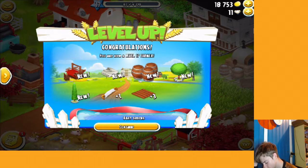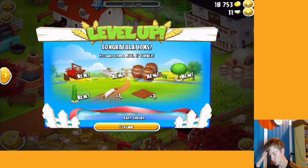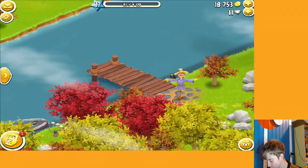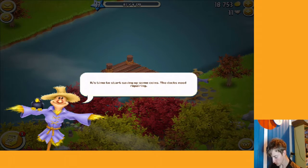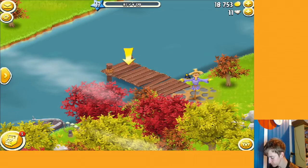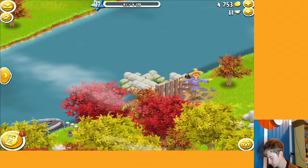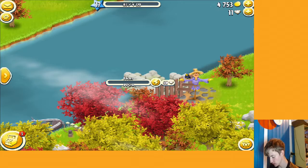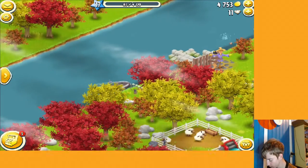We're getting the loom — tap on them together with me! So we got the loom, we got sweaters which are made in the loom, we got fields, a bunch of decorations, and that's basically it. We also got some sauce and stuff but that's not important.